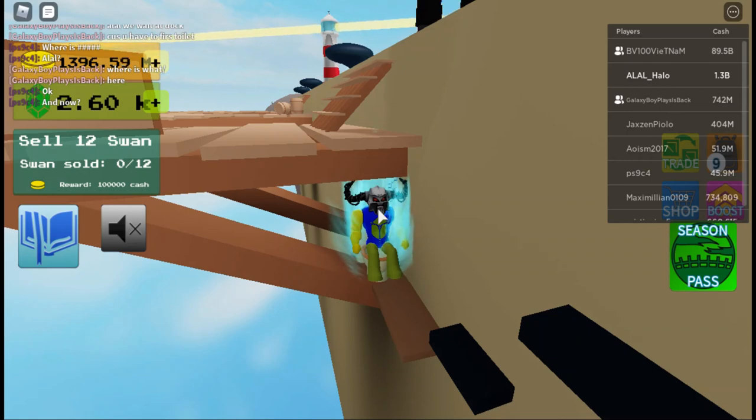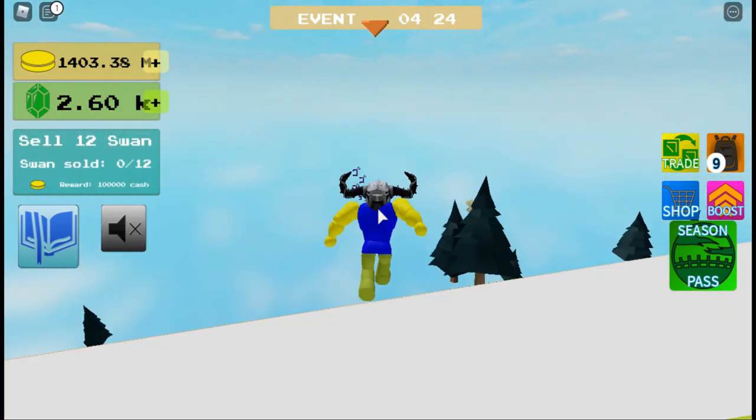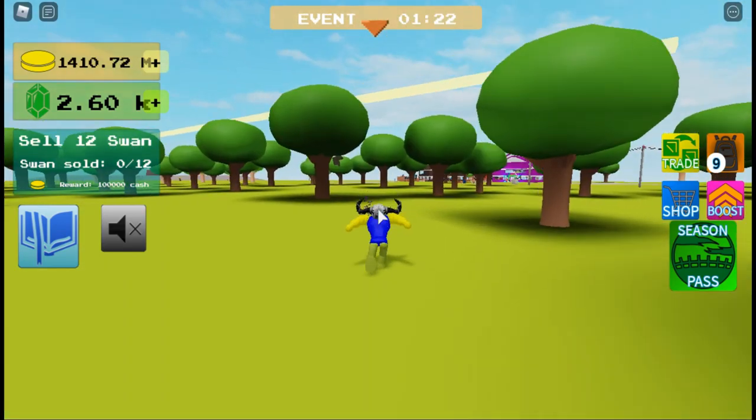You have to find 10 toilets in this order. First, the one at the docks. Second, go up the mountain, then go to the back of it, and you'll find a toilet on a tree.